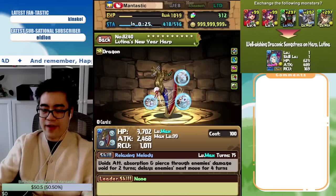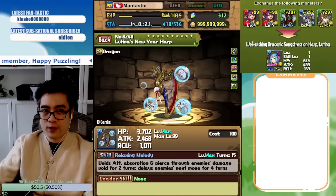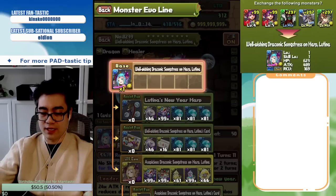The active skill on that first weapon assist is two turns of Attribute Absorption and Void Damage Void, and then a four-turn delay. One of those aspects is probably going to be useful, and because of the longish cooldown, it's probably going to be used up front at the beginning of a dungeon.